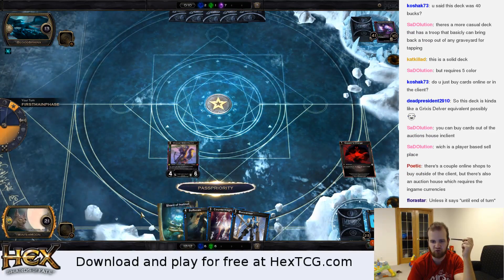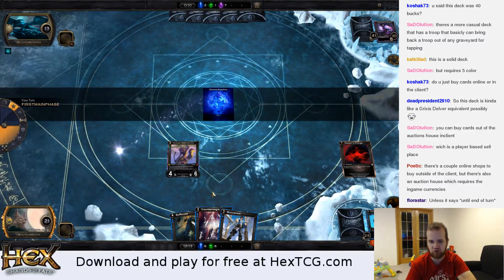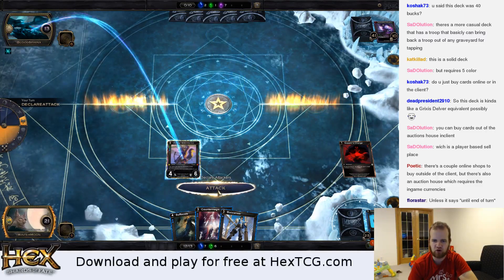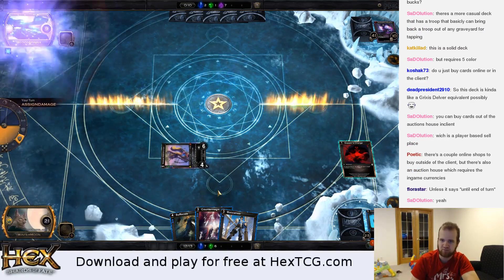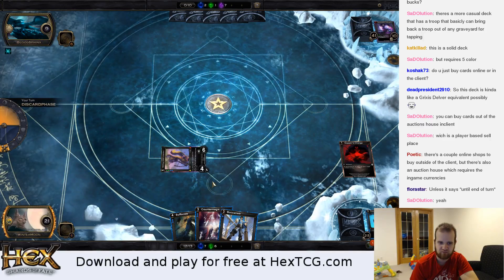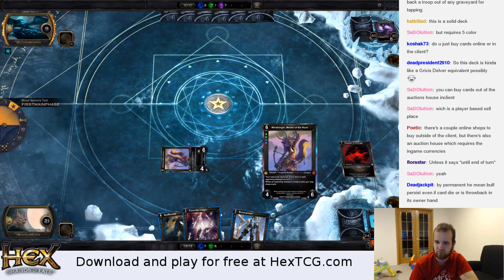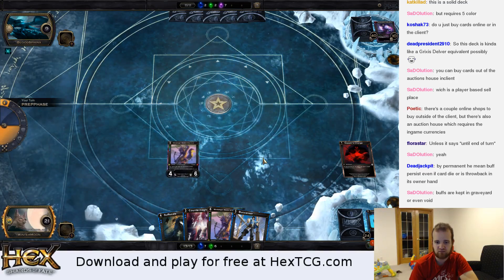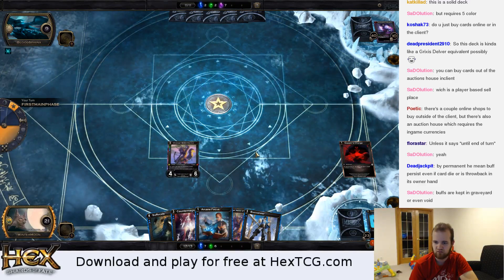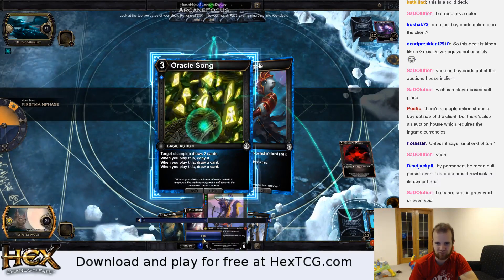There are some things that say 'until end of turn,' but for the most part everything's permanent. In Magic, it's almost a given that effects last until end of turn — in fact there's probably only one card in the history of Magic that's an instant or sorcery equivalent that gives a permanent stat bonus. We drew another counterspell, so we've got two counterspells up. This cantrip finds a card that draws four cards, and we get to copy it when it comes into play, so this is going to draw eight cards.